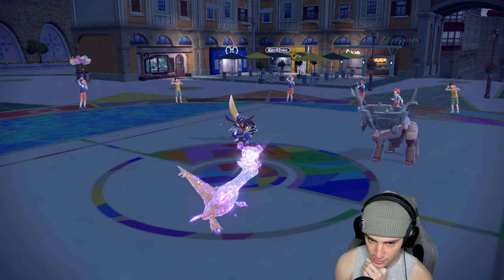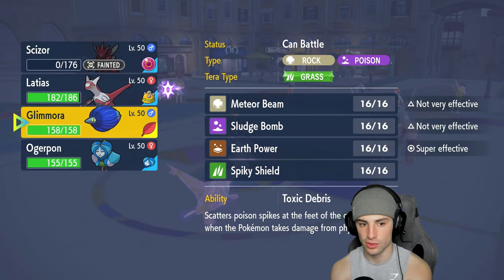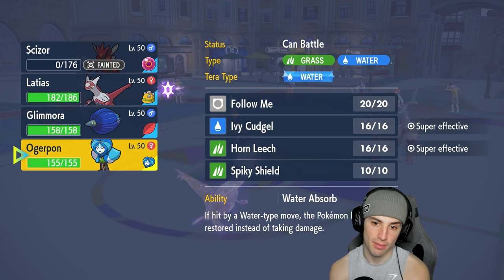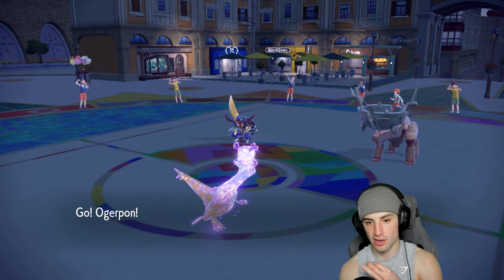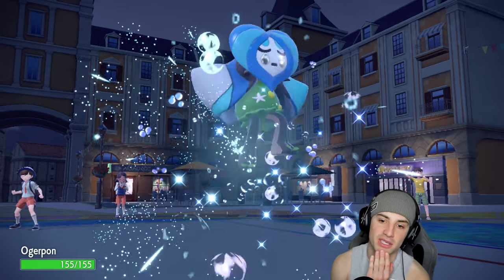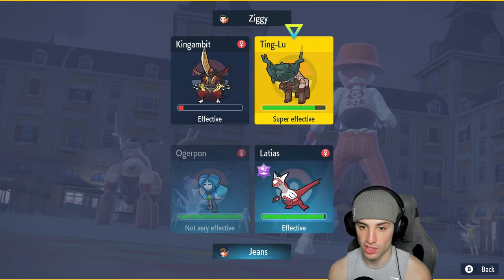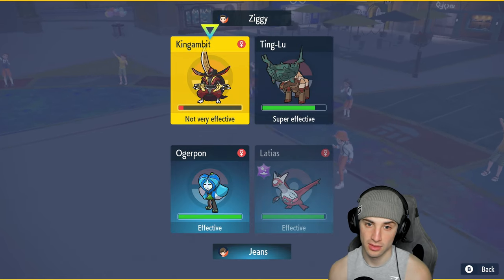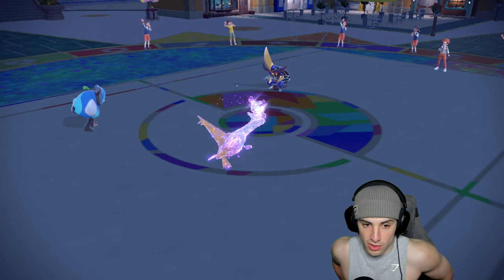I was really hoping Latias could soak that Payback. I could go into Ogerpon here. I'm going to swap into Ogerpon. The real question is: can Ice Beam KO this Kingambit? I'm hoping so even though it's not very effective. He withdraws Ting-Lu, and Gyarados comes out — that's going to give an Intimidate drop.